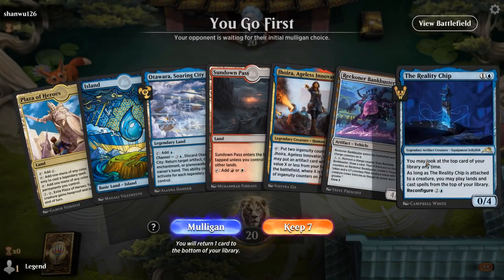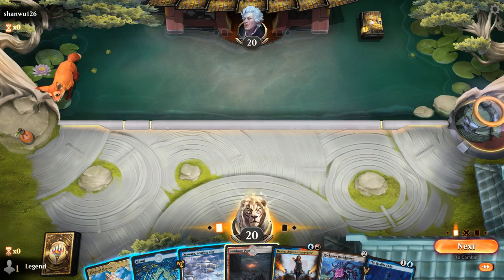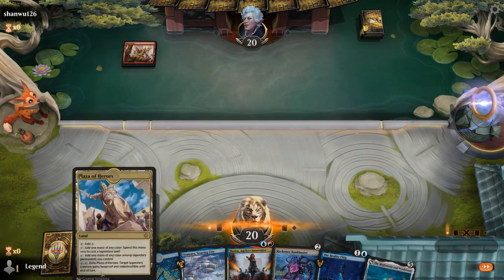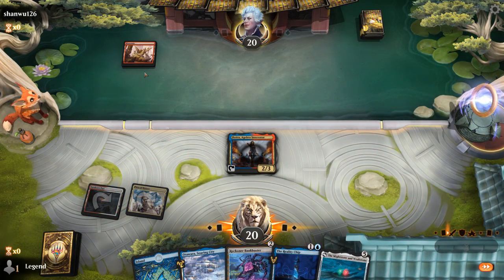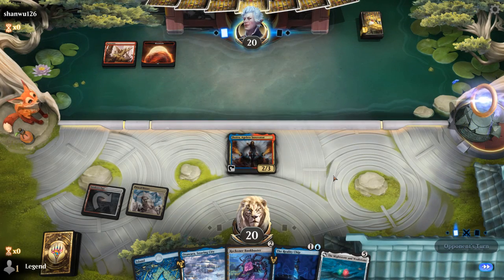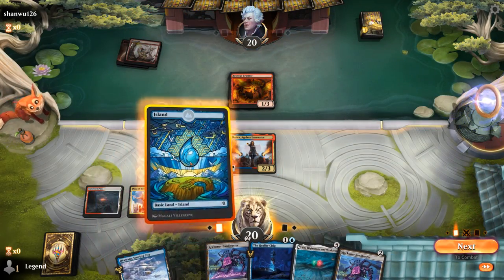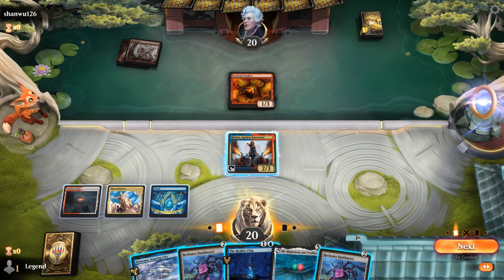Okay, we're on the play. Our hand seems reasonable — Jorah can put in some good work with lots of artifacts to put in play for free. Then we can use our leftover mana to maybe draw with Bankbuster, or we can reconfigure Reality Chip to play spells off the top. Mightstone and Weakstone is also something we can try and ramp towards. Our opponent seems to be holding a burn spell but at three toughness Jorah should be safe for now. It's going to be a Festival Crasher — that can threaten to become a bit larger.